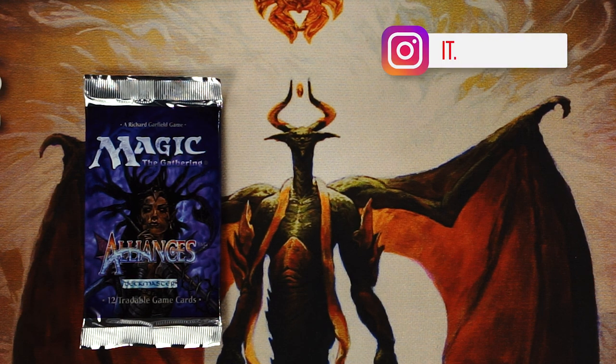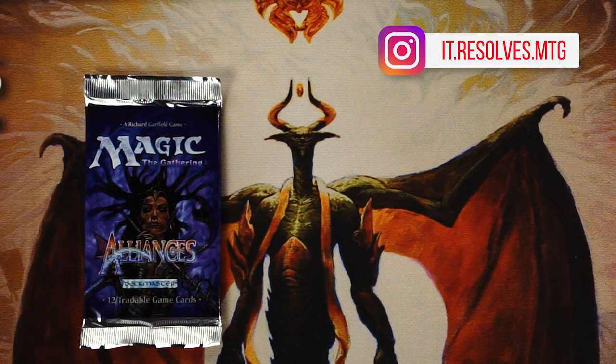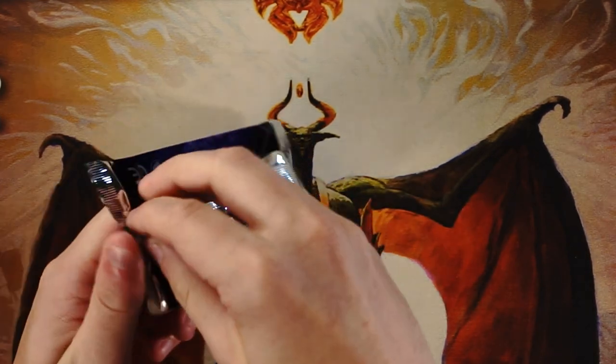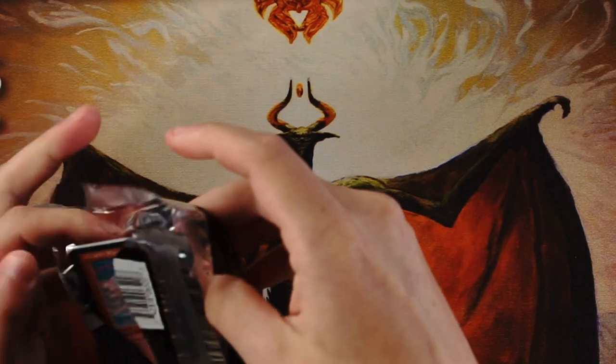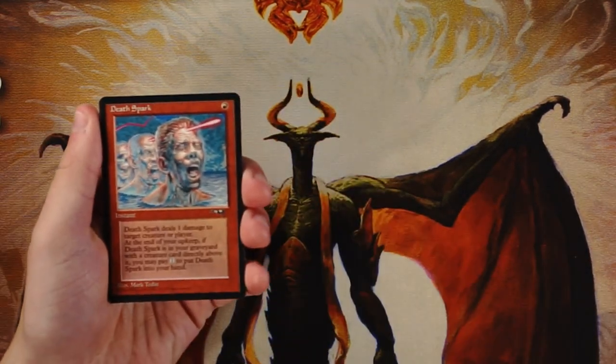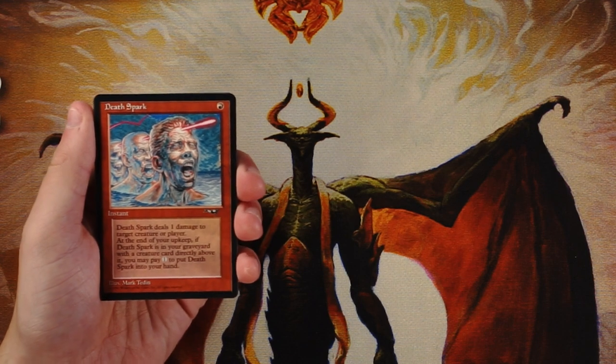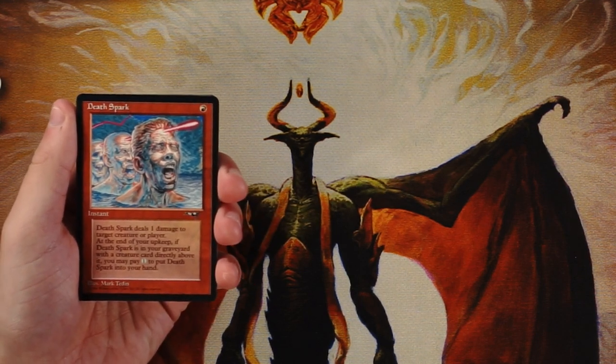Welcome to another episode of the Crack a Pack series. For maybe the third time in almost 350 episodes, we are opening a pack of Alliances — a very old set from 1996. I wasn't playing at the time since I was only three, so I don't really know what to expect. The special card we're looking for in this set is Force of Will, which is an uncommon. We'll go through the pack and see what we get.